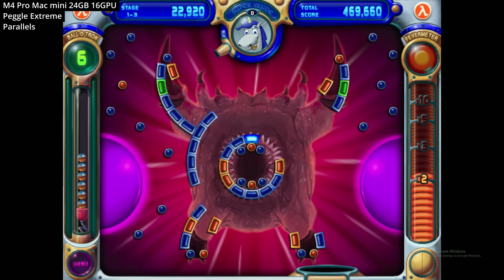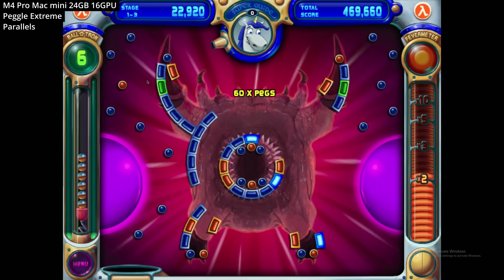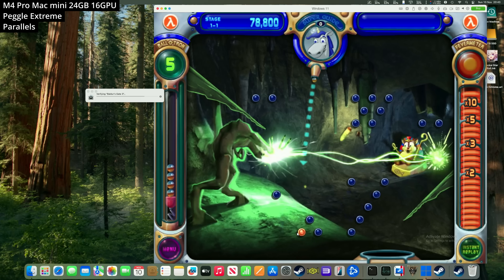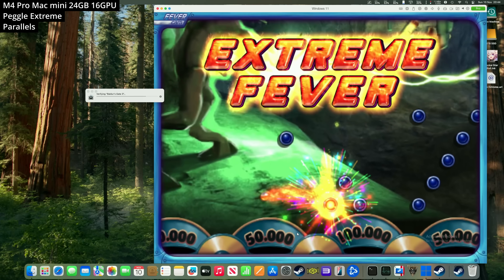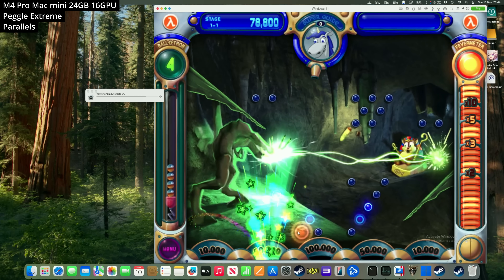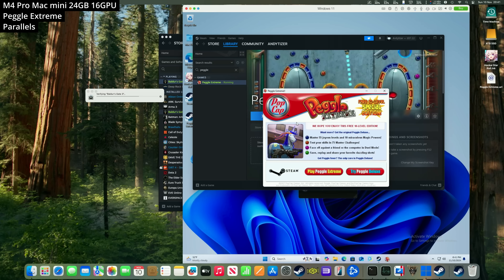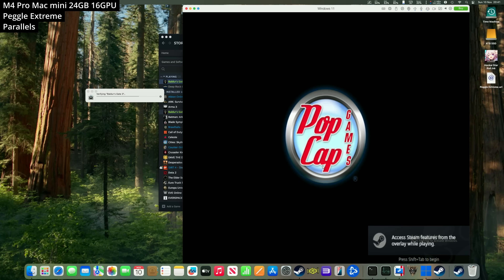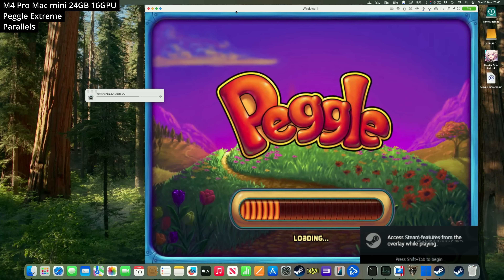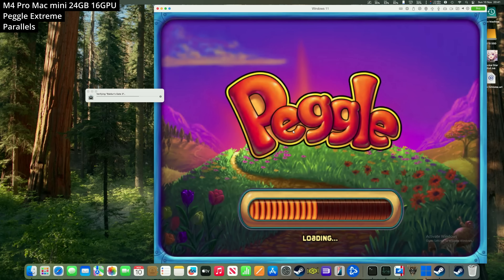Parallels isn't just good for high-end games — you can also play older games, which often works better than through Crossover, since Crossover and Wine don't run older 32-bit games very well. Here we're playing Peggle Extreme, a game using Direct Draw 7, running pretty much flawlessly through Windows 11 ARM on Parallels. Just install Windows 11 ARM, install the Windows version of Steam, and you can play many games not available on macOS.